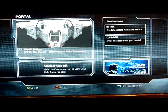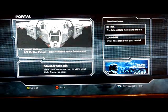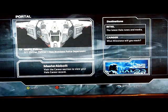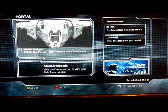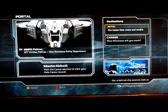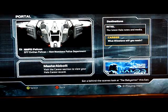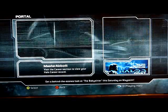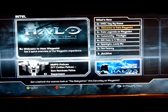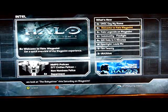Waypoint basically has a portal, which gives you pretty much news of the day or something new, something exciting. Today is the NMPD Pelican — it shows you screenshots, pictures, and artwork for that. On the left-hand side, you've got Destinations and Intel, Career and Information further. I'm going to take you into the Intel section, because this one will pretty much show you and tell you exactly what Waypoint is, what it entails, and what it's all about.